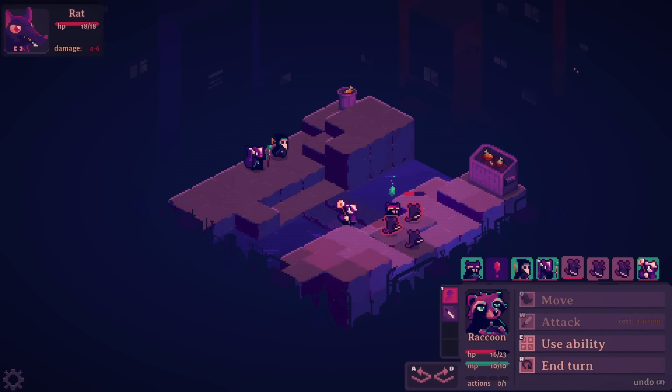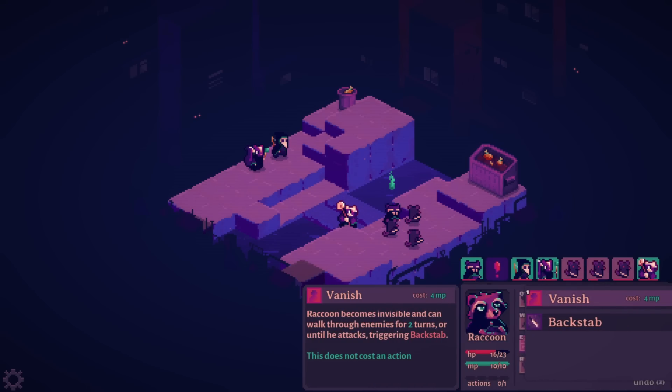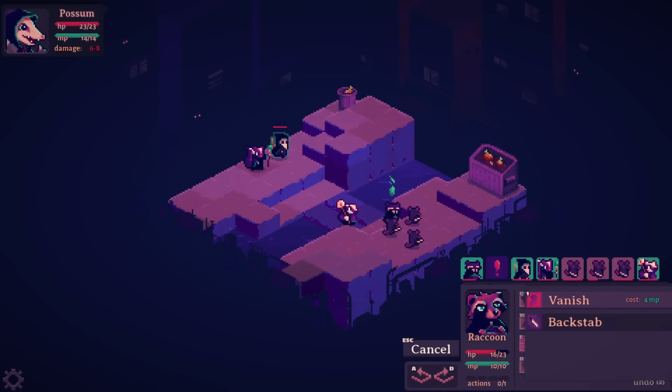Look at that, beautiful! Take that, rat! Vanish or backstab — from behind while invisible. I won't go invisible because I don't want to spend the MP yet.